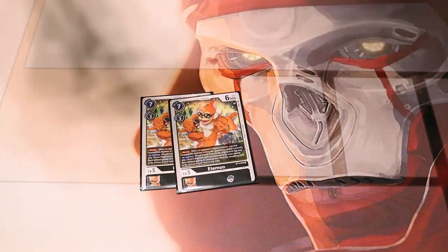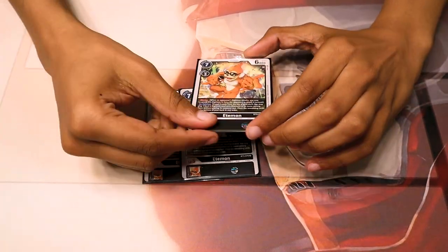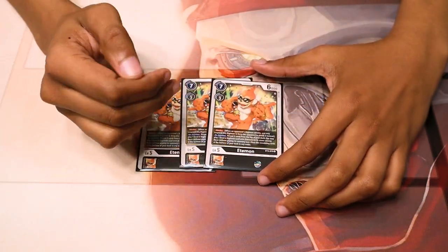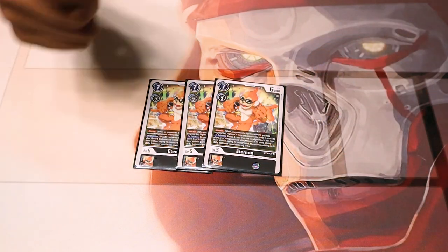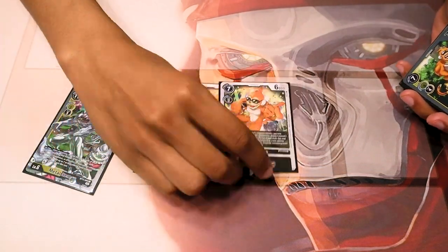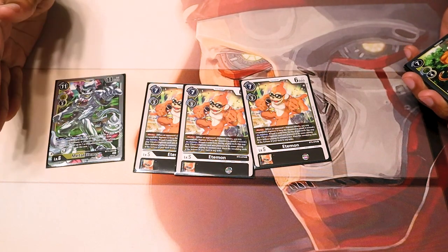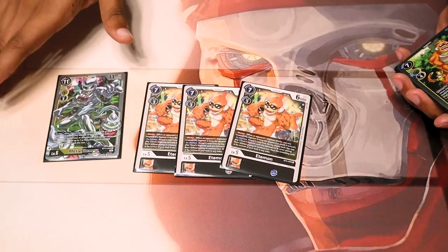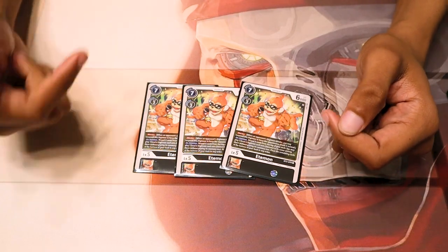I run three BT3 Etemon because of its on-deletion — this card is crazy and it helps you turbo fast. On deletion, you reveal five cards from the top of your deck and get to play one level 6 Digimon with Etemon in its name. Metal Etemon is a level 6 with Etemon in its name, so he dies and you get Metal Etemon. He also has Blocker so you can force it — he dies, you get him, and his ability is also on play. Because they killed your blocker, you summon Metal Etemon and now have another board to swing with. Your game plan is no longer slowed down — in fact, it's accelerated. Once you start board-flooding with this deck, it's really hard to come back from.